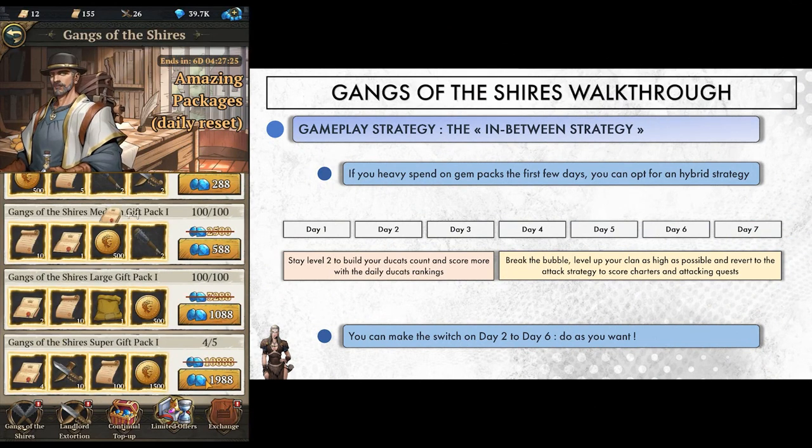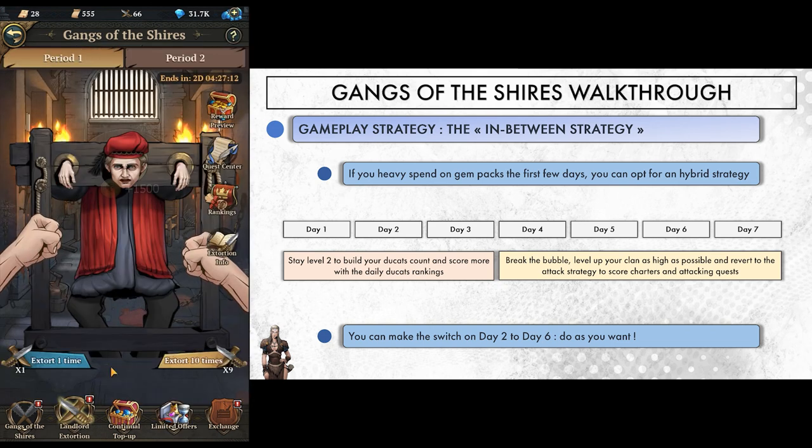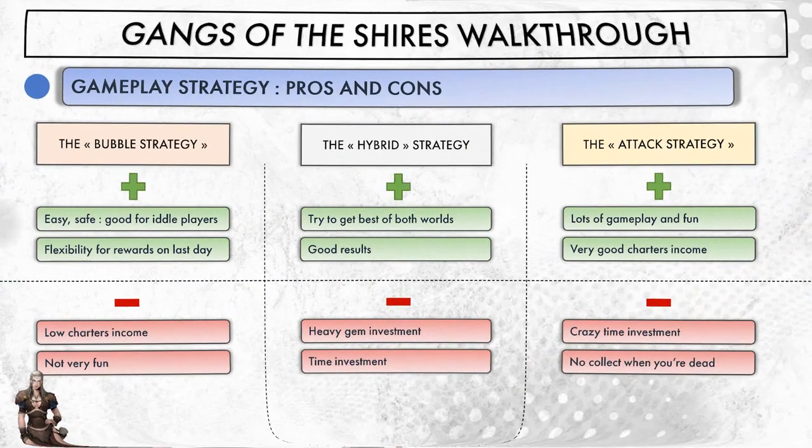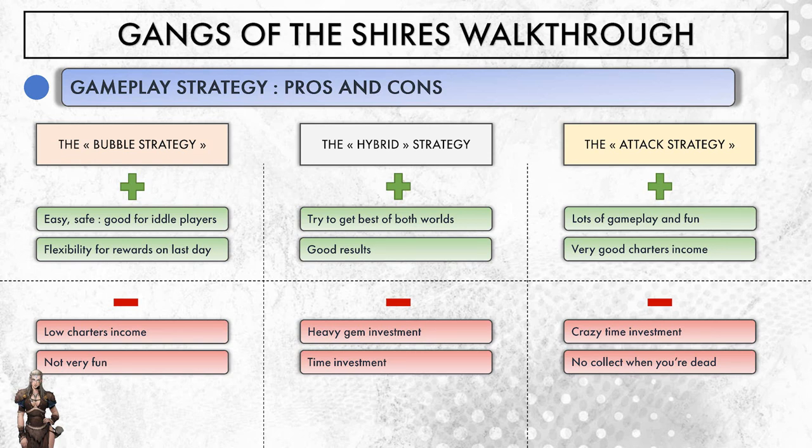Finally, if you plan on spending heavy gems on limited packs, you can opt for an in-between strategy: stay at level 2 for 3 or 4 days, then break the bubble and start attacking. The extra benefit of waiting is that you'll compete and rank well on daily gold rankings, scoring a little extra ducats on days you stayed level 2. Breaking the protective bubble is mandatory if you want to chase for more Ragnar fragments and extra charters, but you'll have to commit and play regularly for decent results — it's a nice bonus on top of the good deal you already get by just spending gems or $1-2 a day.